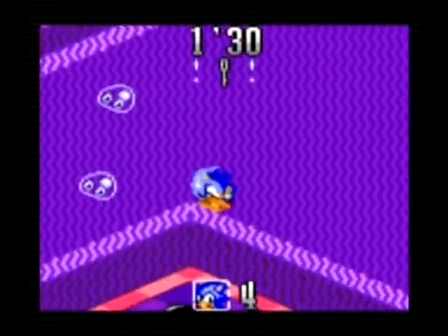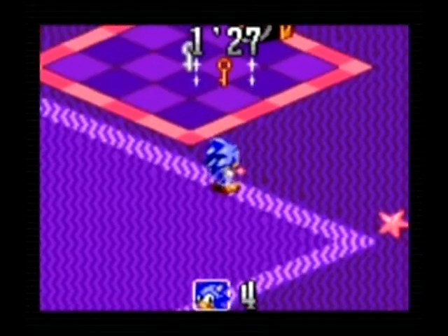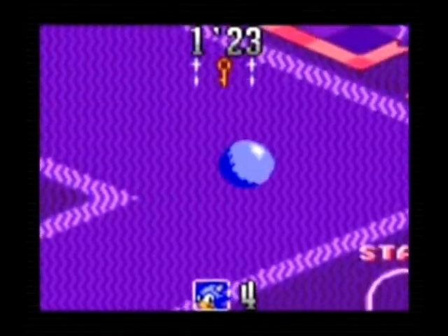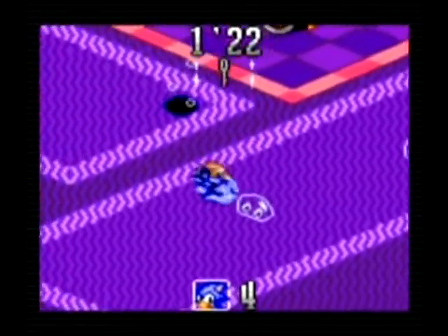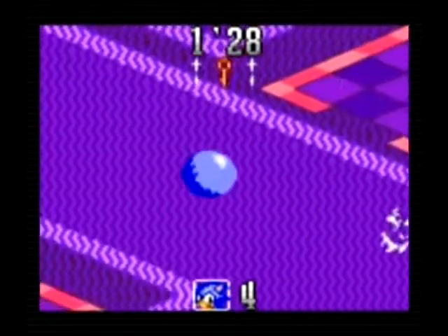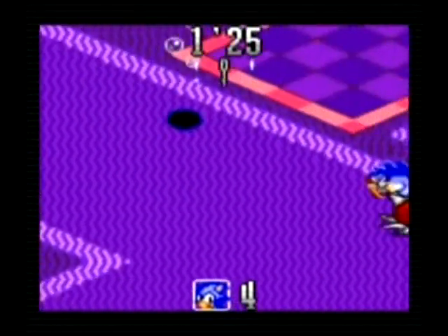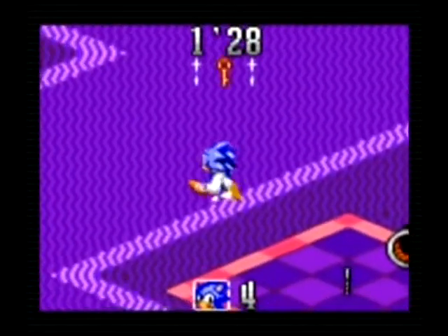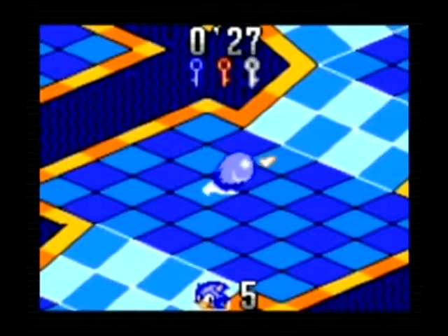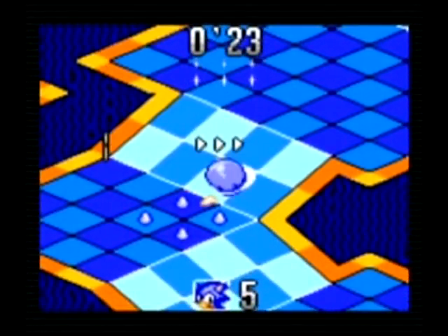Because Sonic's walking speed is worthless, you'll end up having to use the spin dash to blaze through the mazes at any semblance of speed. This is done by holding down the button and waiting for the meter to fill in order to gauge how strong your dash will be. The stronger the dash, the faster and farther you'll go. Unfortunately, the faster and farther you go, the more likely you are to ricochet off walls and bumpers that will send you careening all over the place. So if you're going to dash, aim carefully, or you'll hit a corner and bounce all over the place.